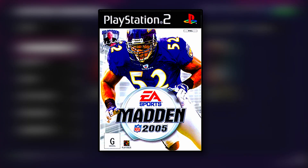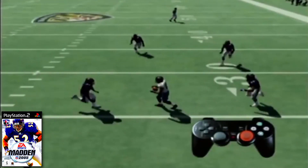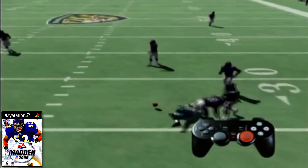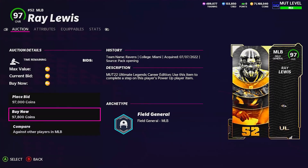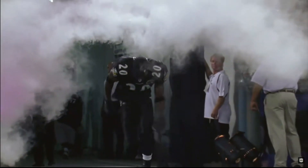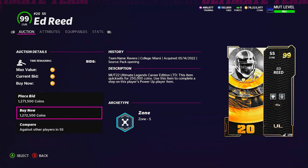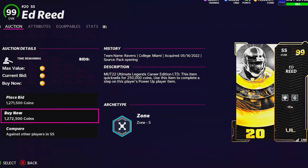Madden 05 saw the debut of the famous hit stick, and the cover athlete being alleged killer Ray Lewis. We're not only going to grab his 97 overall Ultimate Legend, but also his most famous teammate — my personal best safety of all time — Ed Reed, for a staggering price of 1.27 million coins.